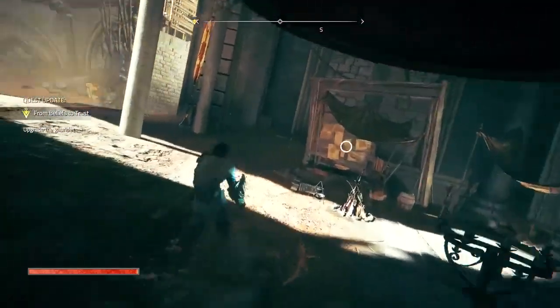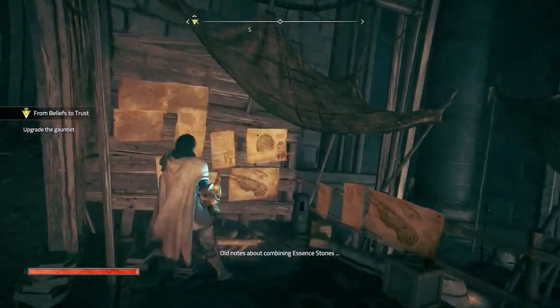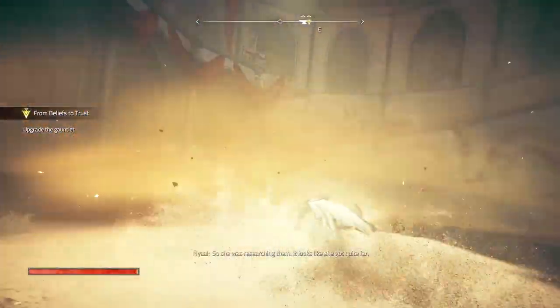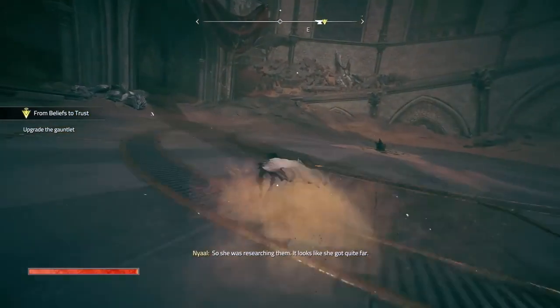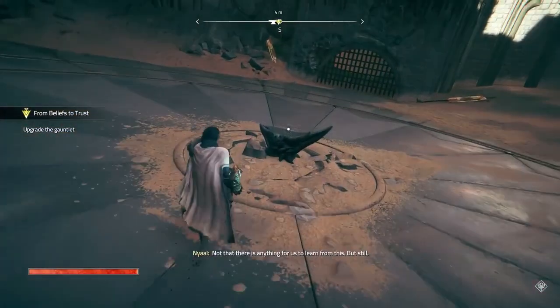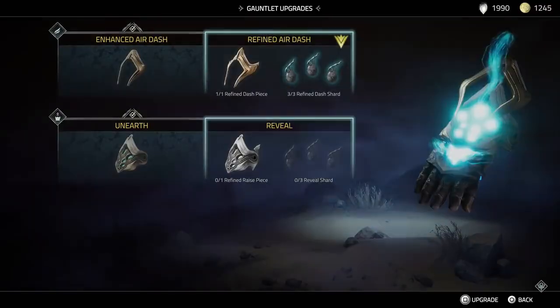I haven't played in a couple of days. What I was originally doing — hang on, what is this? Old notes about combining essence stones. So she was researching them; it looks like she got quite far. Not that there is anything for us to learn from this, but still. Alright — refined air dash, oh my goodness.